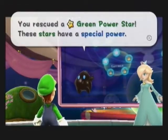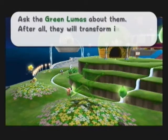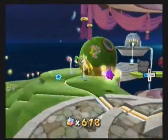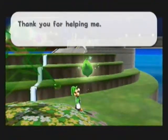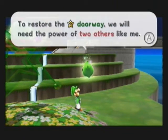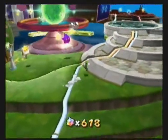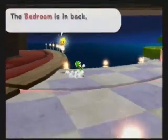You rescued a green power star — these stars have a special power. Ask the green lumens about them; they will transform into a green power star someday. Thank you for helping me. I am a guardian of the Trial Galaxies. To restore the doorway, we will need the power of two others like me — a trinity of greenness. Luigi approves. We'll worry about that when we get to it. Get back in the kitchen!